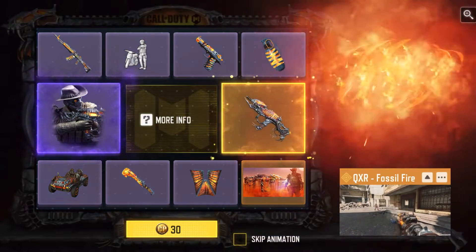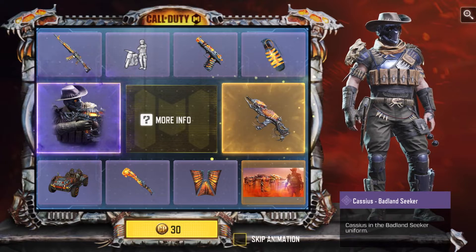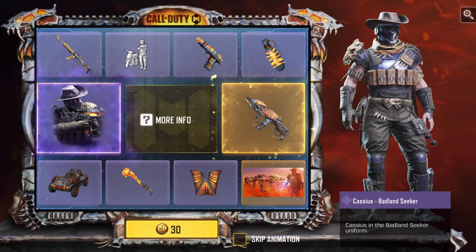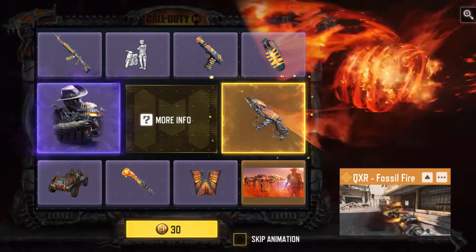I think QXR is definitely the best in the draw. The Badland Seeker skin kind of reminds me of like a Season 6 Once Upon a Time in Rust type skin. Kind of reminds me a bit of the Cowboy Ghost that came out, which I'm pretty sure I have. I think that was in the Battle Pass for that season, but pretty solid character skin. But QXR is definitely the best.